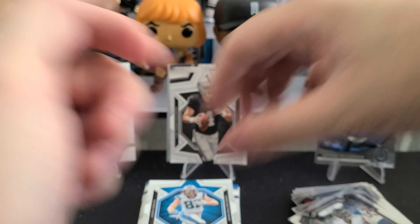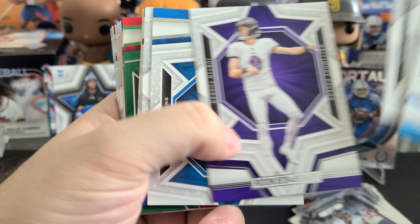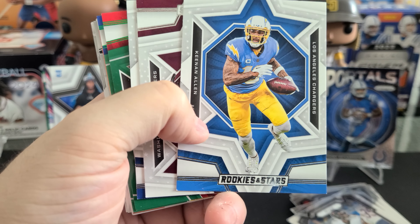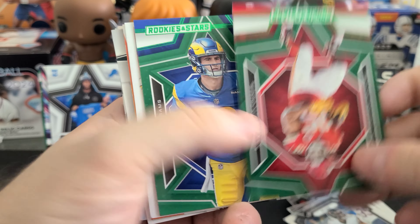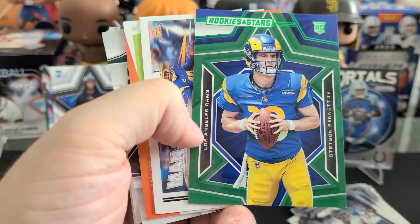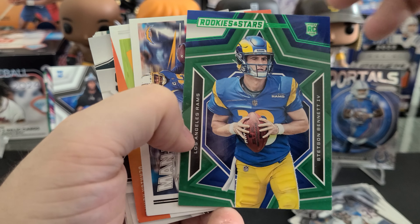Last stack of Rookies and Stars. I really, really hate how every other card is upside down — it's probably horrible to watch. For some reason, Stetson Bennett is a hit in the hobby and I don't get it.